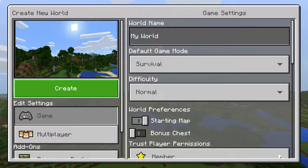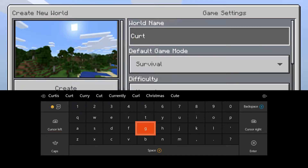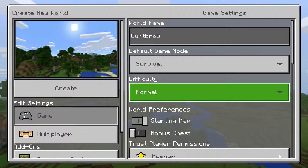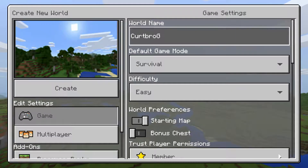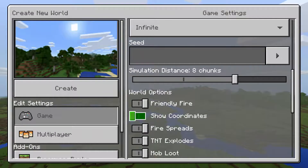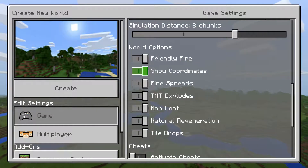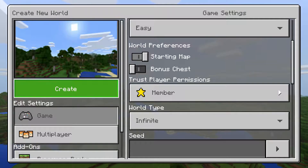Hey guys, welcome to another video. Today we are playing some Minecraft again, so we're going to make a new survival world. We'll call it 'Country G Normal', set it to easy and infinite. No bonus chest and the starting mark — there we go, let's go.